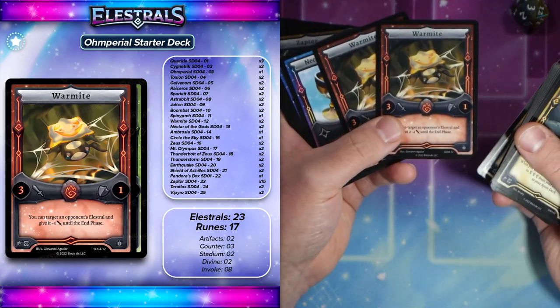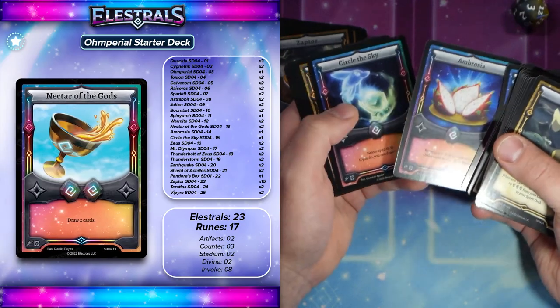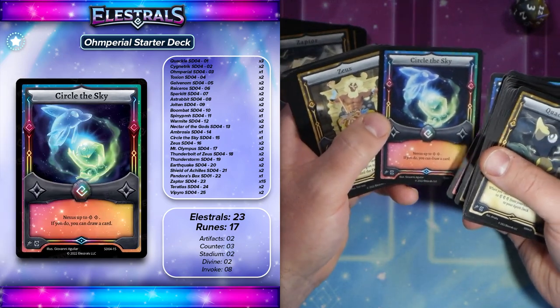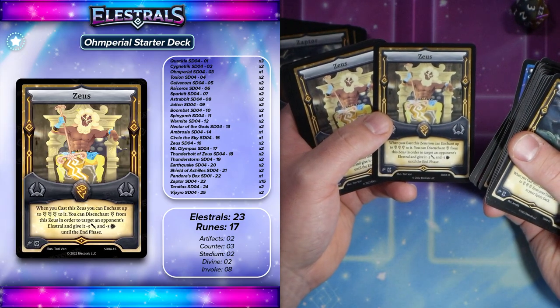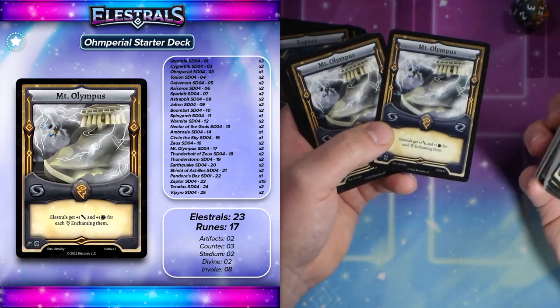You've got a couple of Warmites splashed in there as well, which allow you to just drop the attack of some higher attackers. You've got Nectar of the Gods for draw power and Ambrosia, an important card in this deck to regen your spirits. Circle of the Sky is nice with Toxion to potentially move some things around. And then Zeus — Zeus will actually allow you to drop the attack and defense of opposing an Elustral, which makes Thunder really strong when you get Zeus onto the field. Mount Olympus is really good, just standard stadium stuff.